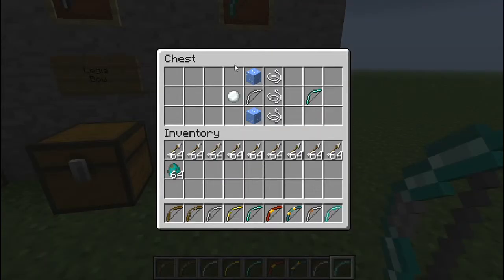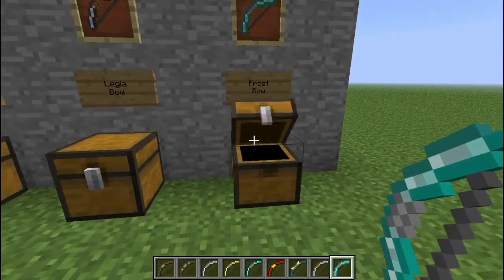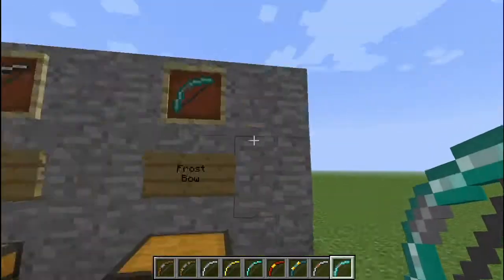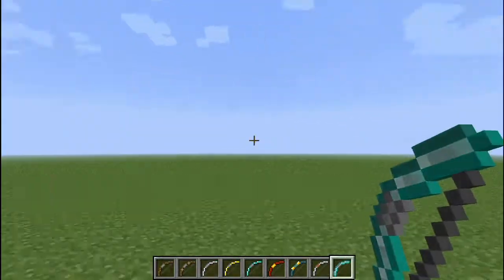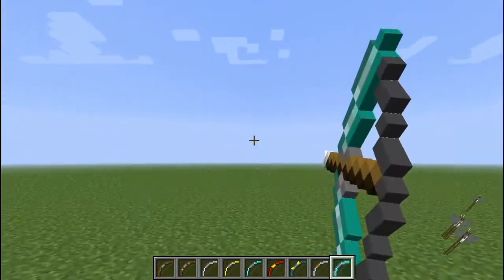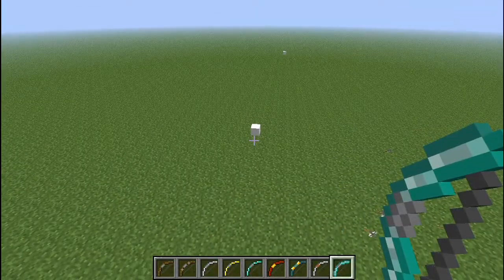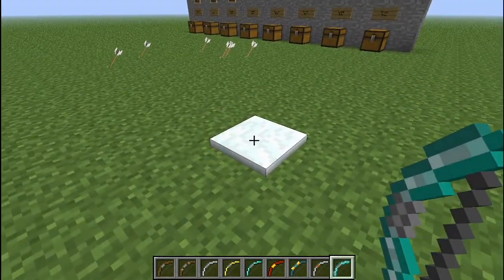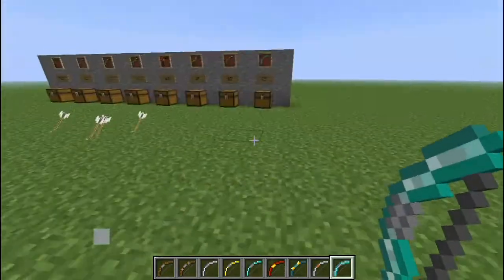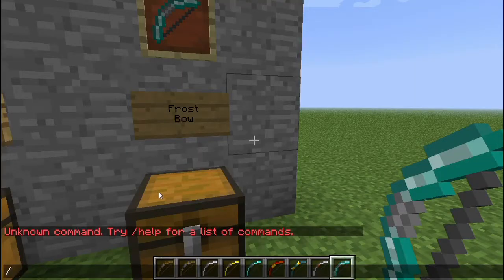And the frost bow — it's ice, so you have to have silk touch, but other than that it's pretty easy. What this frost bow does is if you shoot a mob, it will slow down, but it also places a snow block. Let's watch this — it'll start placing snow blocks once the arrow disappears. Let's head into survival and test these things out.